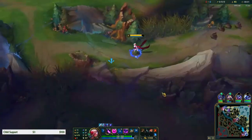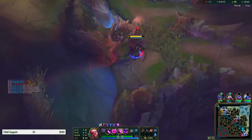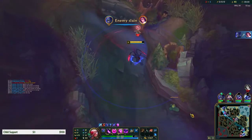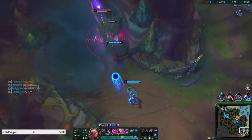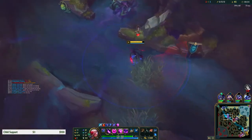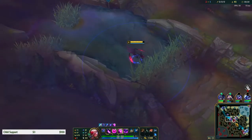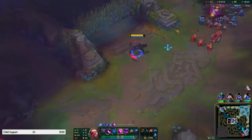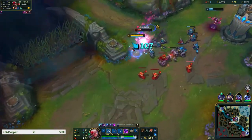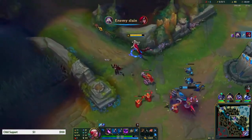We're actually all level six - we can gank top. Oh we got that! I'm gonna gank mid. Echo is level six as well. We still got there though.